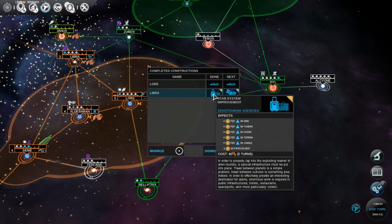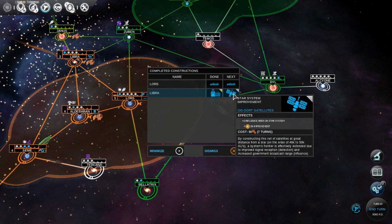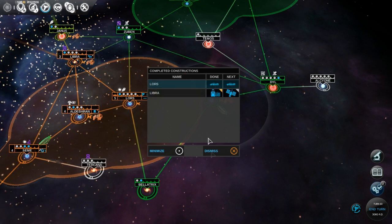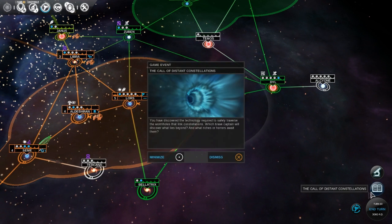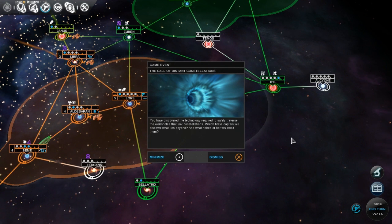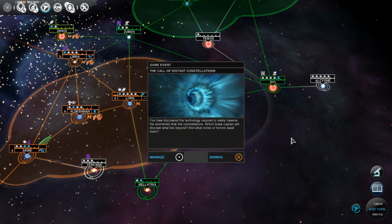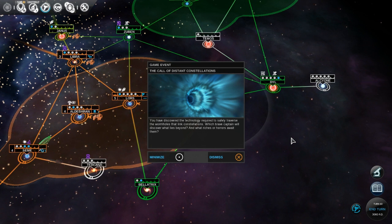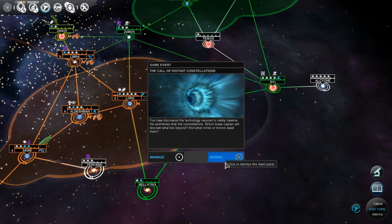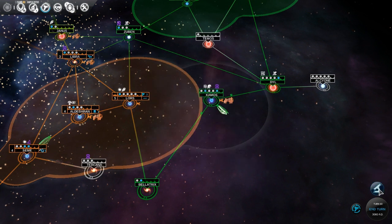We finished the agencies for money and we're doing the satellite for influence on Libra — excellent, that's what I wanted. We got the ships. Continue. Uh-oh — game event: The Call of Distant Constellations. We've discovered the technology to safely traverse the wormholes that link constellations. Which brave captain will discover what lies beyond, and what riches or horrors await them? Well, sowers and amoebas await them — I kind of figured that out already.